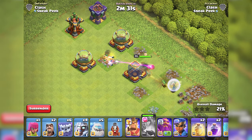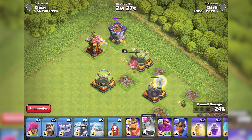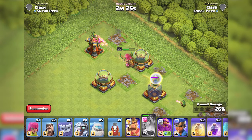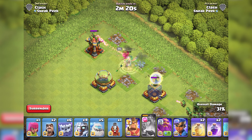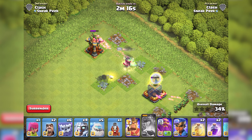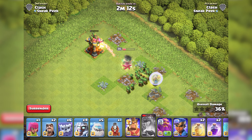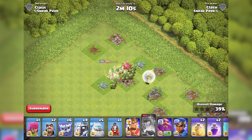Active ability: The Angry Jelly can temporarily influence enemy troops, causing them to attack their own allies. When activated, the Brainwash ability targets a specific group of enemy units — for example archers, wizards, or even PEKKAs. The affected troops turn against their comrades, creating chaos on the battlefield. The duration of Brainwash depends on the Angry Jelly's level.